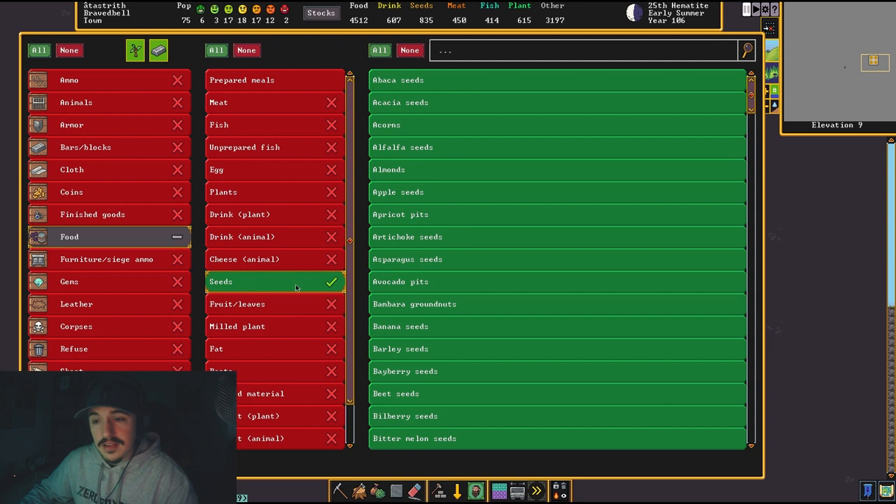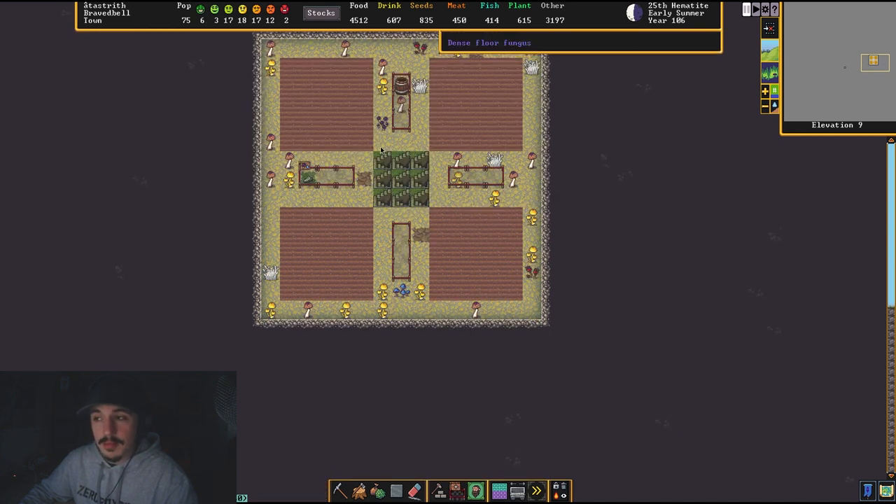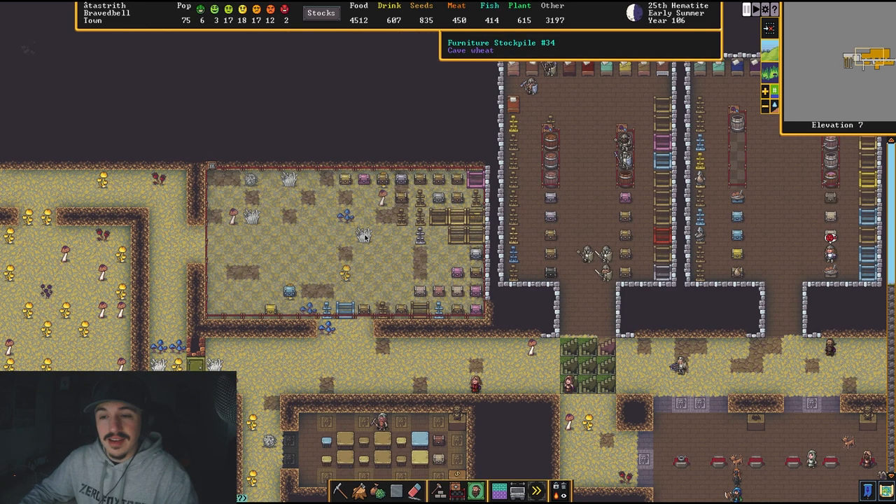Another stockpile I like to have: wherever I'm farming I place stockpiles that only carry seeds, so farmers don't have to walk far to plant. I also put stockpiles around the edges set to plants, so the farmer can grab seeds, plant, throw the harvest into the stockpile, and then a hauler comes up, grabs the barrel with food, and brings it down to the main area to get processed and cooked.